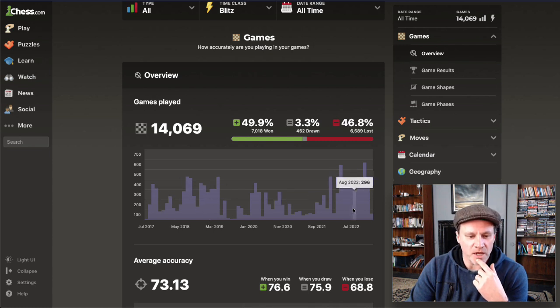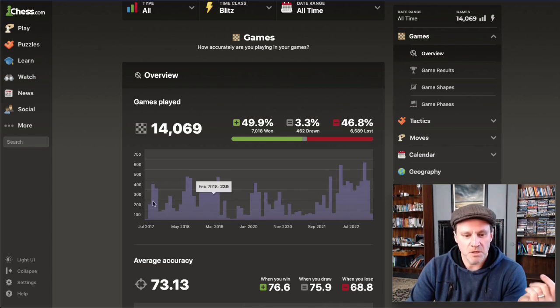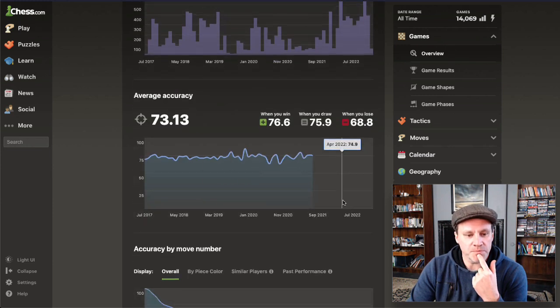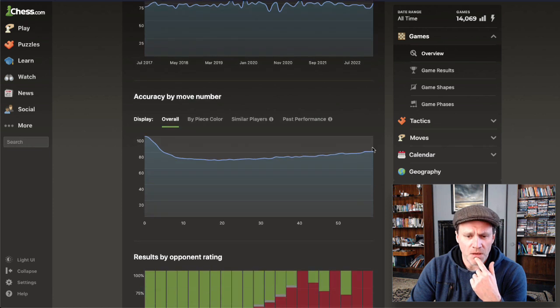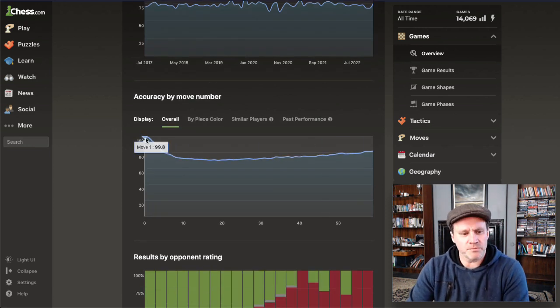It shows me when I've played the most games - interesting - played more in the last year than ever before. Shows me my accuracy over time, which really hasn't changed much. I sucked a couple of months there, I went down to 62-63% accuracy. And this is an interesting one as well - I tend to be very accurate at the start of the game but around move seven onwards, the middle game, less accurate.